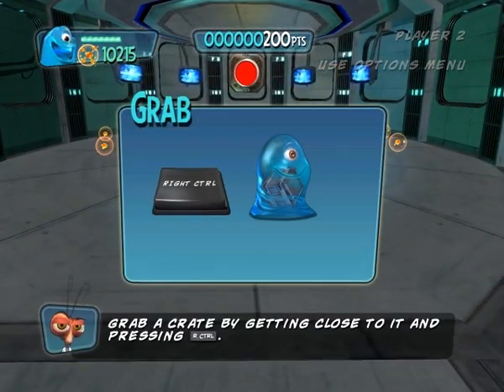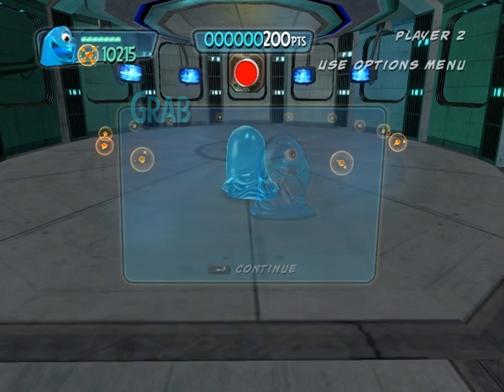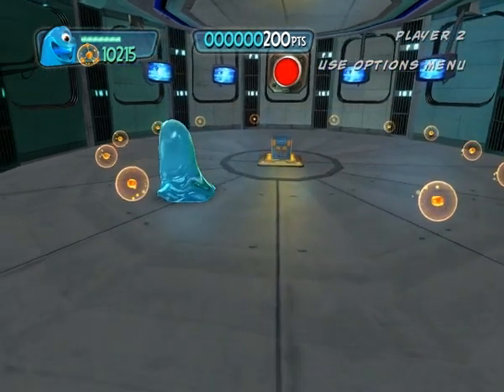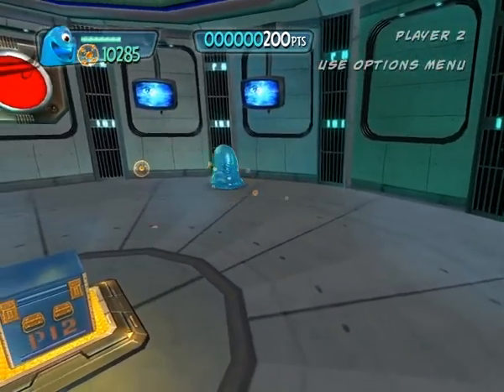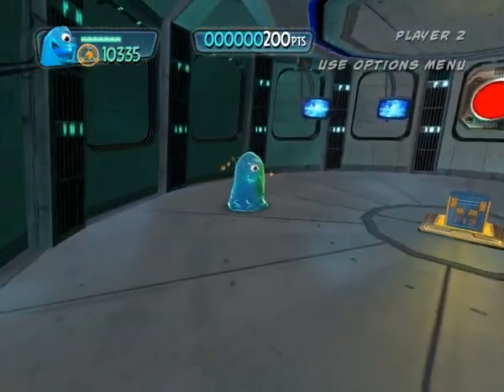Grab a crate by getting close to it and pressing the grab release button, then face the target and press the throw button — works pretty well!